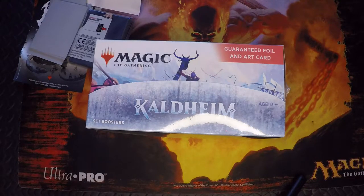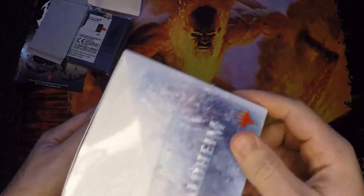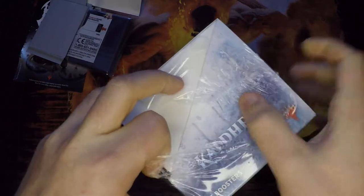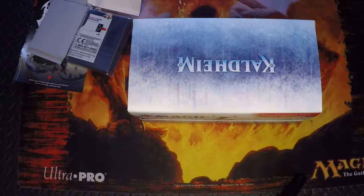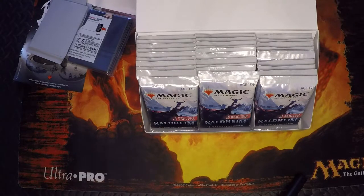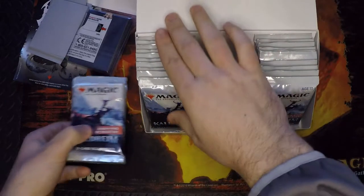Alright, we're here opening up this sweet set booster box. Here she is, just came in yesterday, waited until today to open it. Let's get some spice — some World Trees, Vorinclex, Kaias, all the good things. I don't really care for the Zoria's card or Nico — I'm just not a big blue-white player. I much prefer stompy green or Orzhov control.